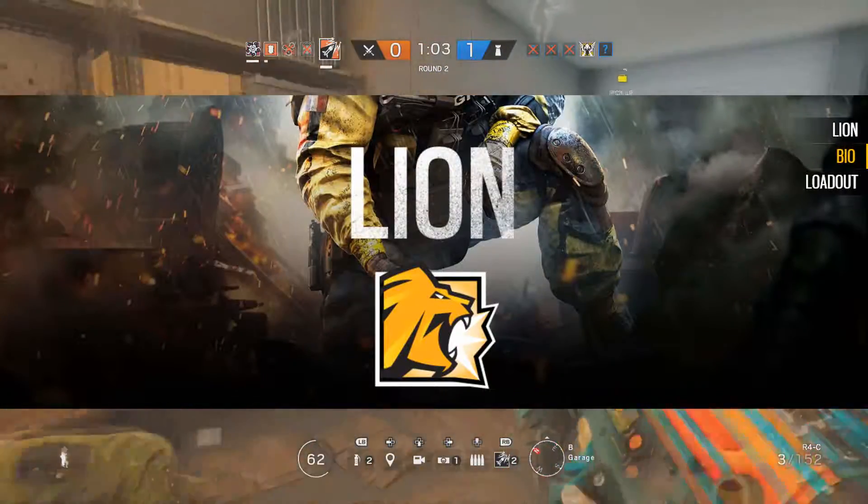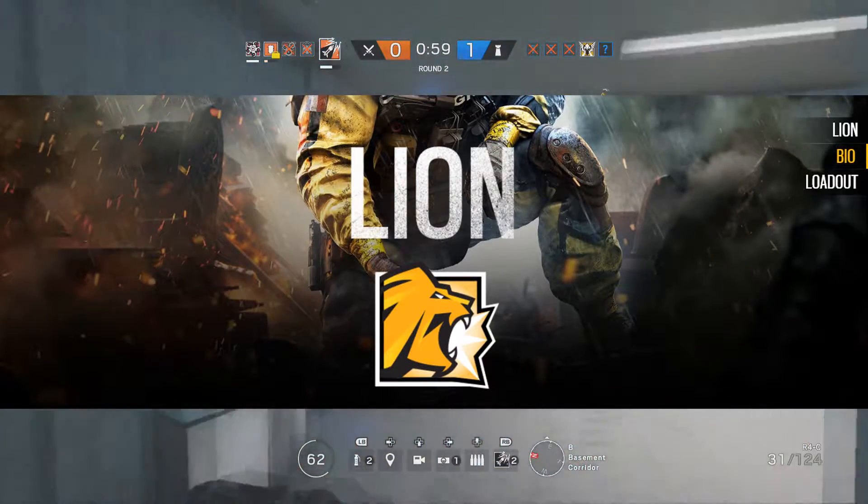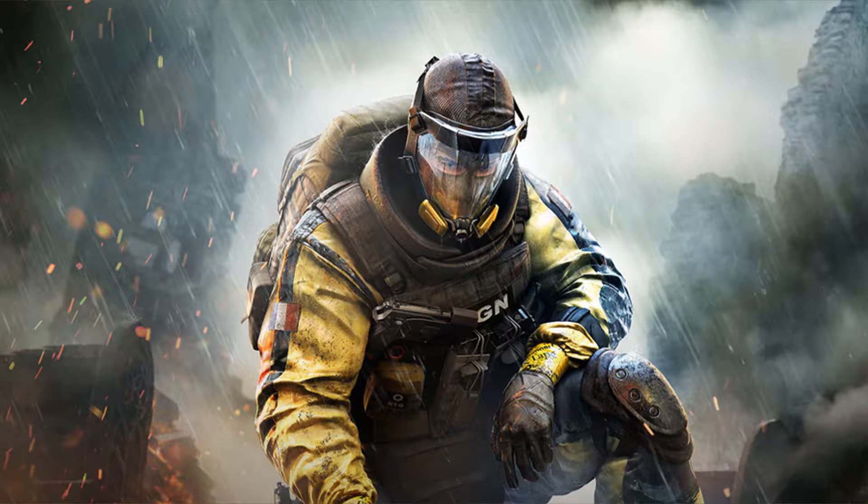So the first operator that we are actually going to be having a look at is Lion. Now Lion by far has the best concept art in this game that Rainbow Six Siege or Ubisoft has actually ever made in my opinion. I'm not going to get into the bio because I find his loadout and his gadget more important. As you guys can see on screen, he looks really cool in his concept art.